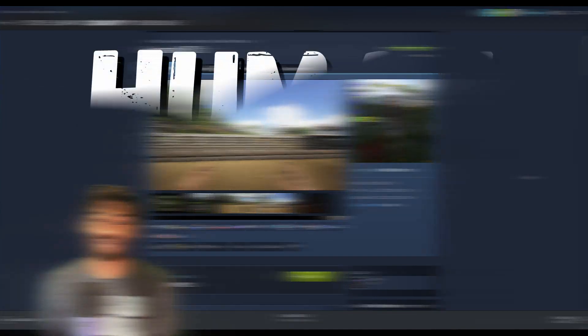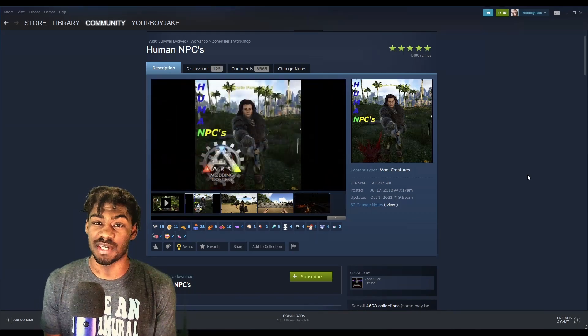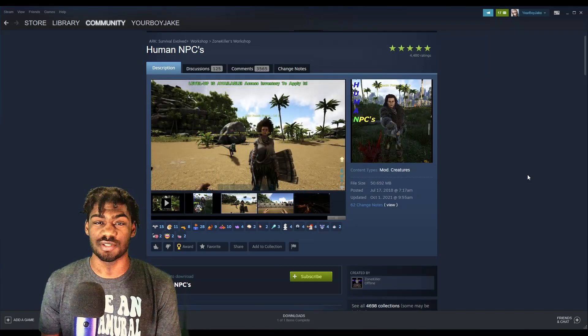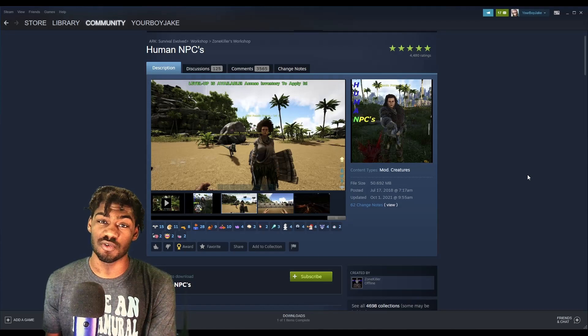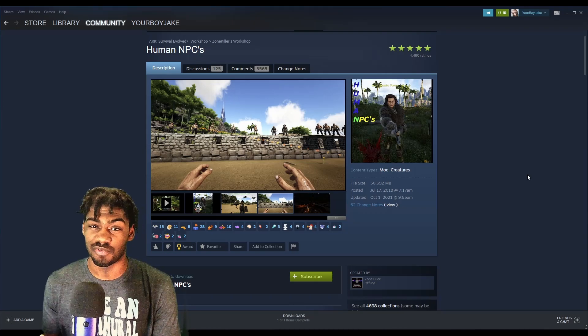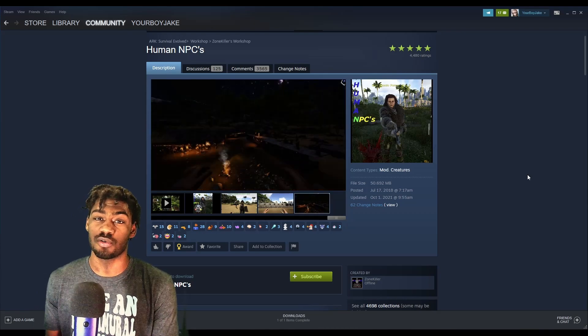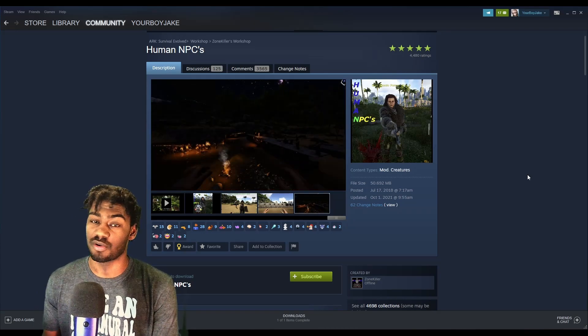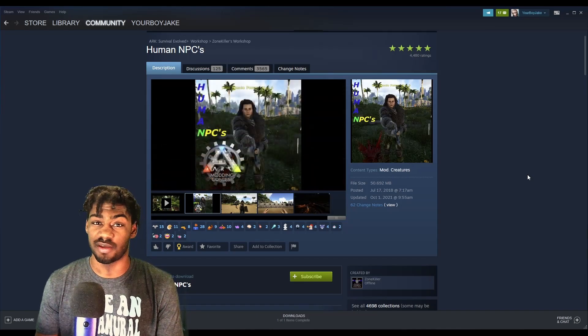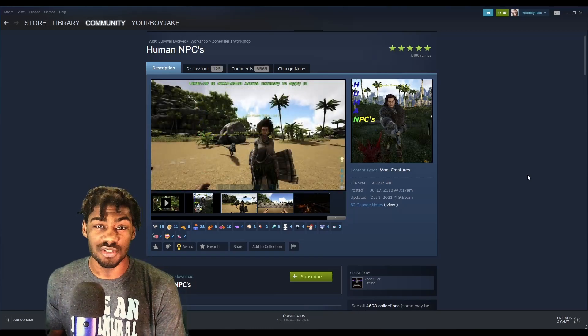At number two we have Human NPCs by Zone Killer. This mod adds human NPCs into your ARK that start off as wild and can be tamed and assimilated into your culture. It allows you to build your own tribes in single player or multiplayer. NPCs will be holding different tools and weapons that correlate to whatever resources they're useful in gathering.